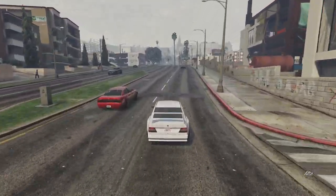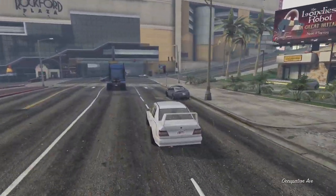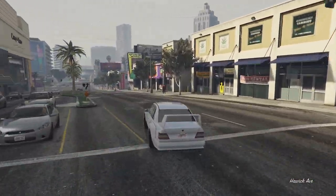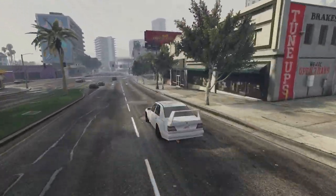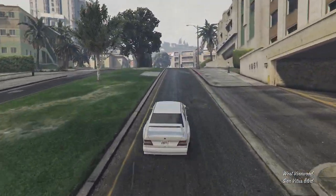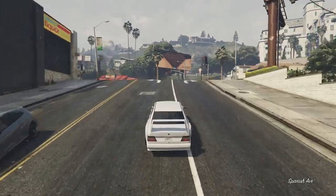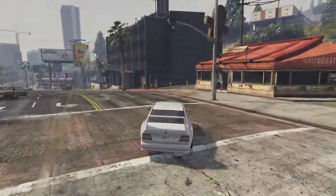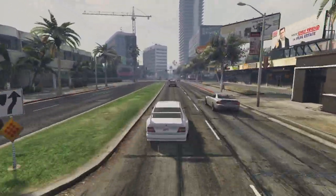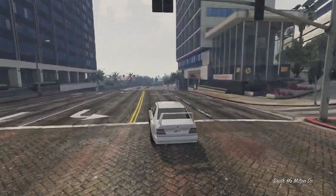Let me know what you guys think in the comment section — are you going to be buying this car? Do you like the customisation? Do you like my customisation? I think this was a welcome addition to the game; a lot of people are fans of the AMG Hammer and the 190E, so I think a lot of people will appreciate this being added. That's going to do it for today's video and for the Bottom Dollar Bounties DLC customisation. We're going to be customising some of the older DLC vehicles in the next few weeks and months, so make sure you stick around. Thank you so much for watching — I hope you enjoyed, and I'll see you in the next one. Bye.